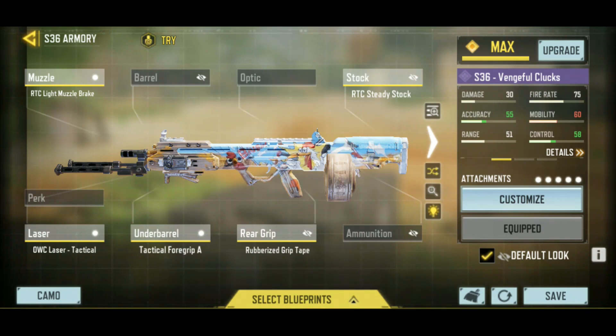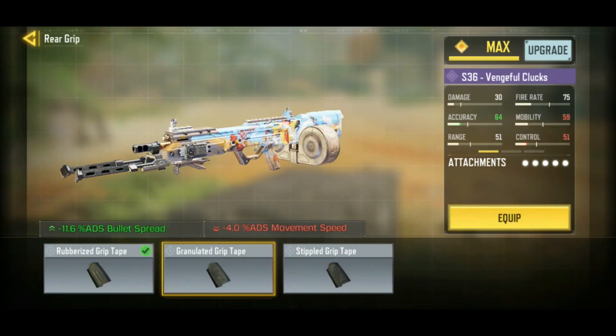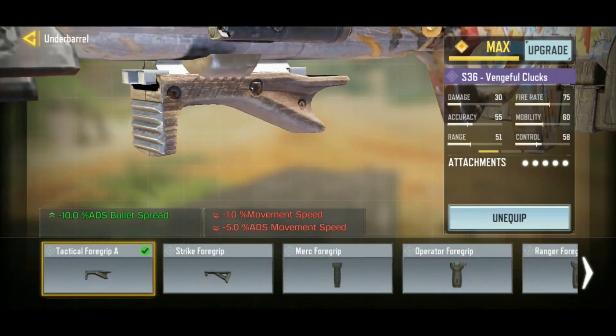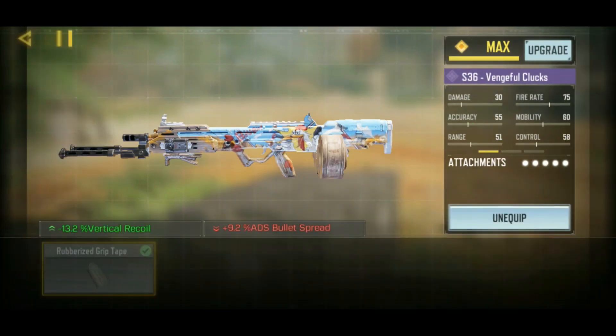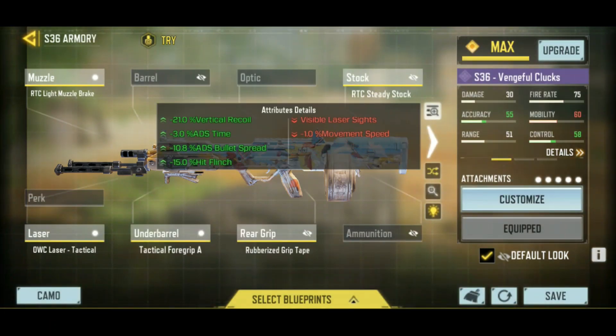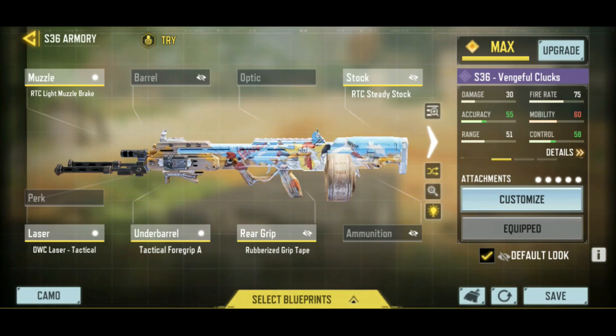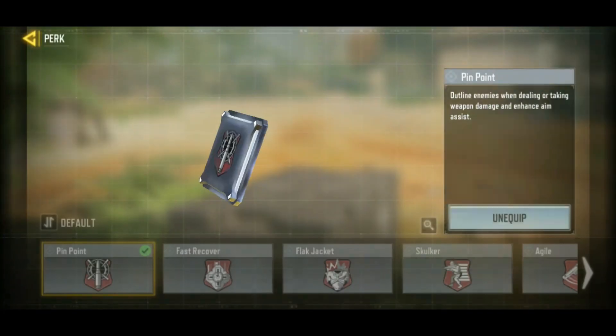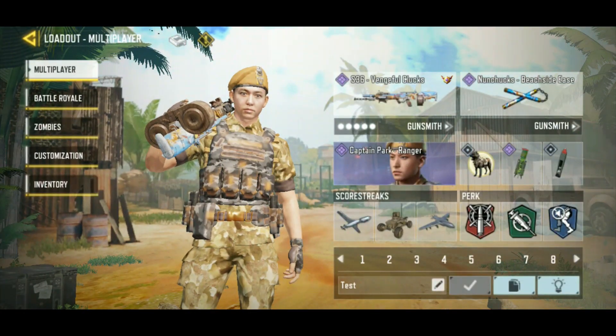Normally you'd throw on the granulated grip tape for ADS bullet spread, but since I'm using the rubberized grip tape I used the tactical foregrip A as a secondary bullet spread attachment. It's slightly worse than the granulated grip tape but still decreases bullet spread. This gives good recoil reduction with the only significant downside being movement speed, which isn't a huge deal for an LMG.